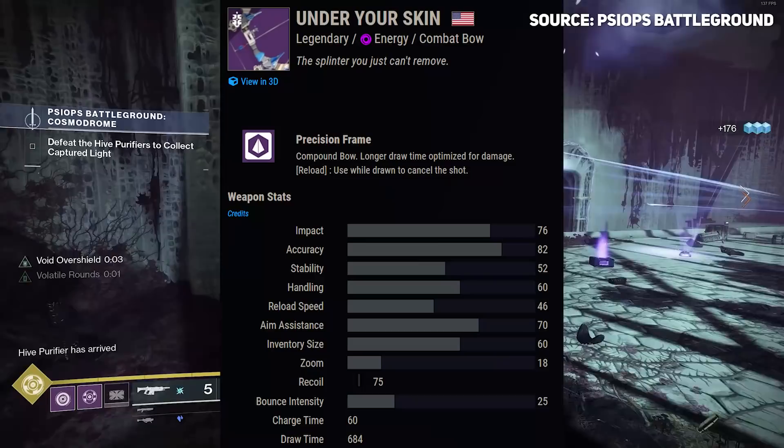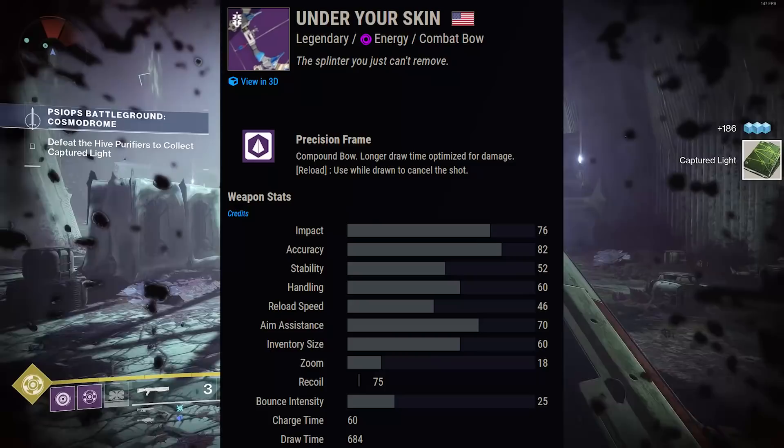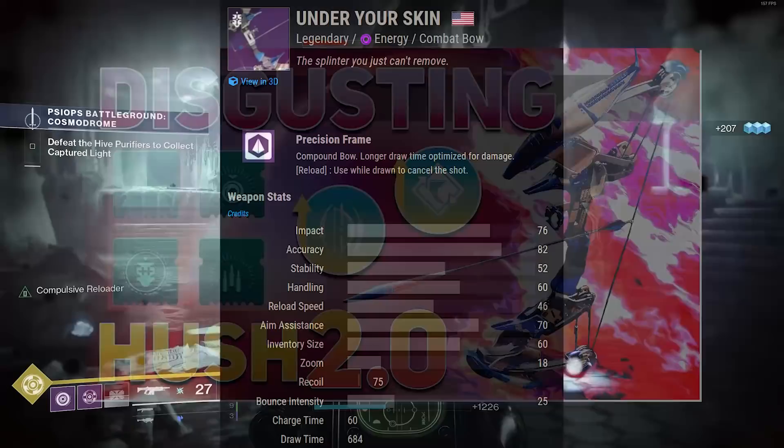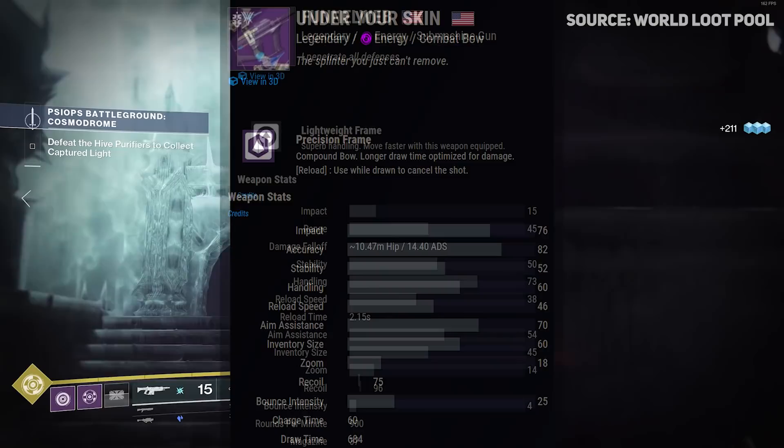Under Your Skin is a bow we reviewed. If you can craft it beforehand even better - this precision bow can have one of the fastest draw times in the game with Enhanced Successful Warm Up and Archer's Tempo. Being a void bow, it procs with volatile flow. Next, Funnel Web is probably the most coveted weapon right now - it's a void SMG that applies volatile rounds to practically everything.